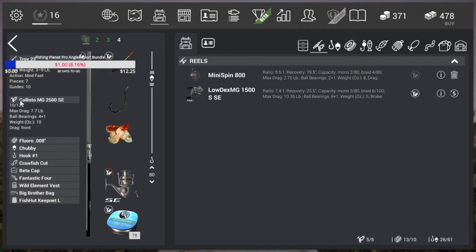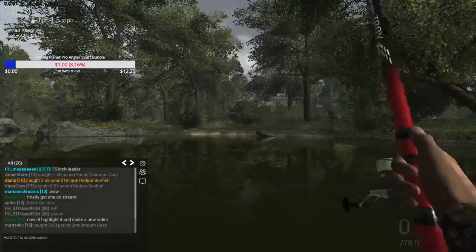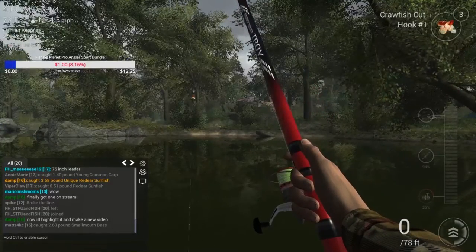Crawfish Cut, obviously, on a number one hook with a chubby bobber. The rod and reel really don't matter, but I'm using the Troy 23-foot telescoping rod. And that's pretty much it — that's the basics of the setup. So for the spots, you can see where I'm casting right on the right side of that rock.